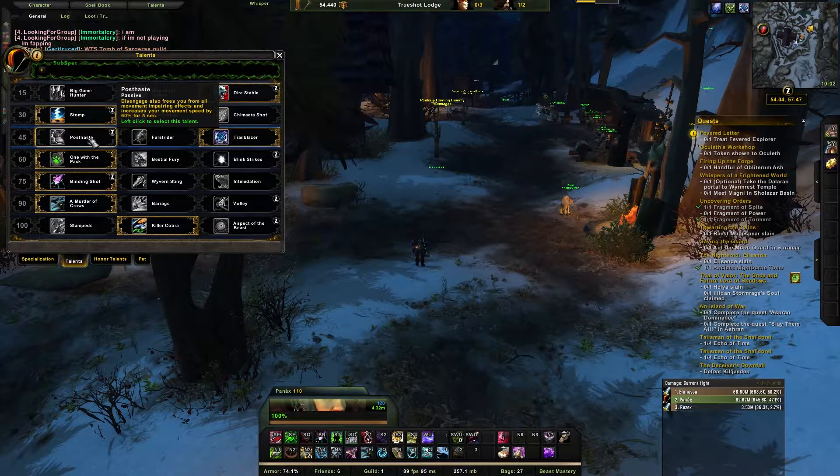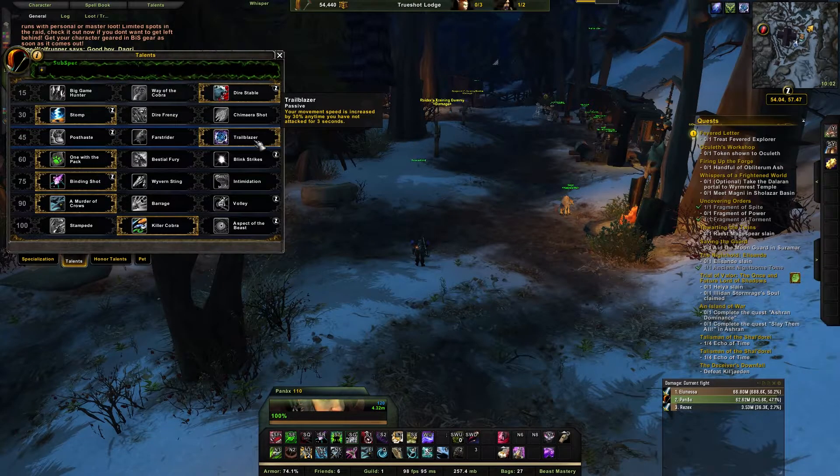For level 45 talents, the two options are Post Haste or Trailblazer. A lot of people run Post Haste for the movement-impairing-effect removal and the 5-second movement speed increase. Personally I run Trailblazer because in Mythic Plus there is downtime between pulls and deaths, so you have to run back — like in Karazhan, where you always start from the beginning. Both are solid, so it's personal choice.